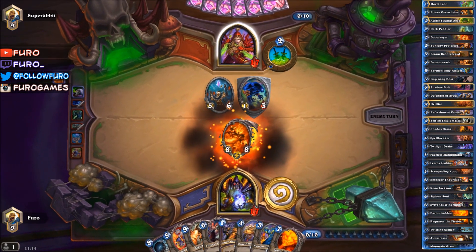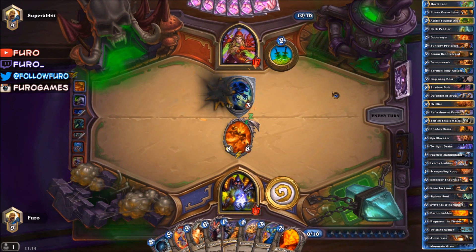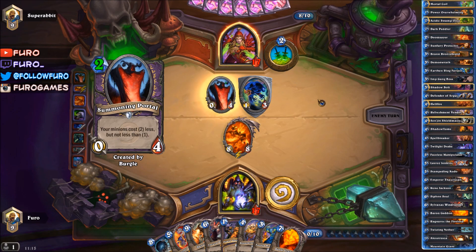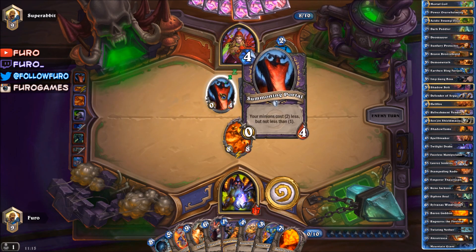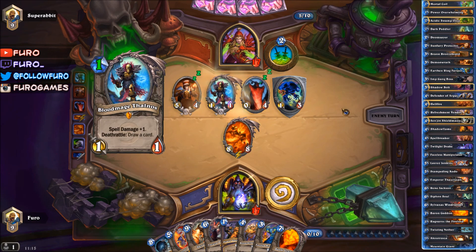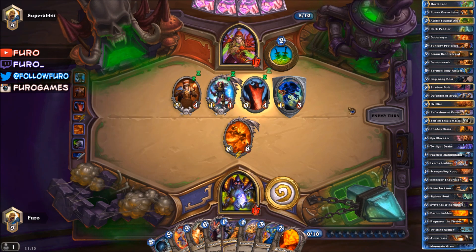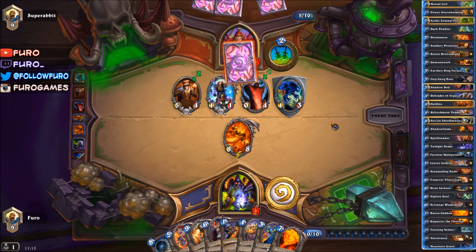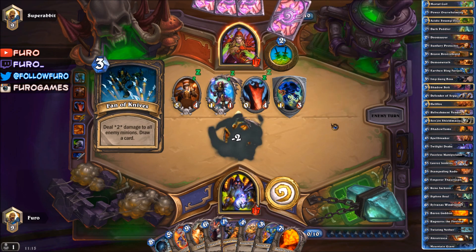Hopefully Ragnaros targets a 5/6 or hits the face and finds both. The 5/6 is gone. Summoning Portal — for every creature our spells cost less. Hopefully he's dropping a lot of creatures. There you go — Blood Mage! Come on, more! Give me more. Eight cards left in the deck, we are at nine. Fan of Knives — he's drawing another card.